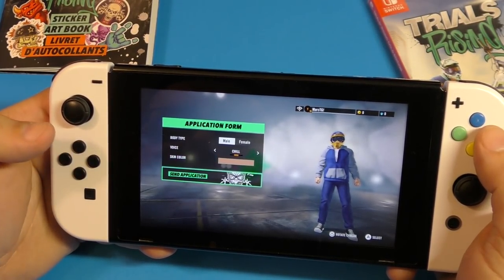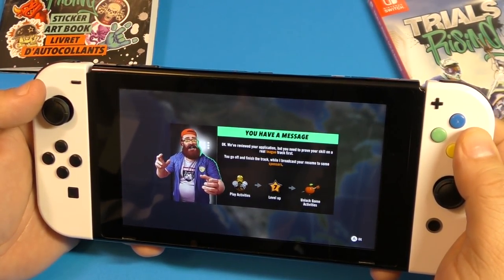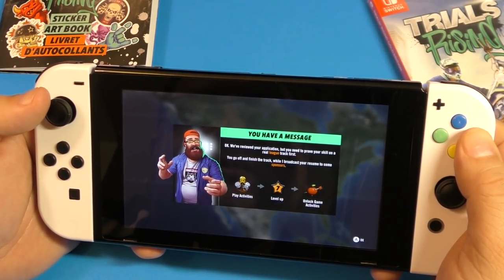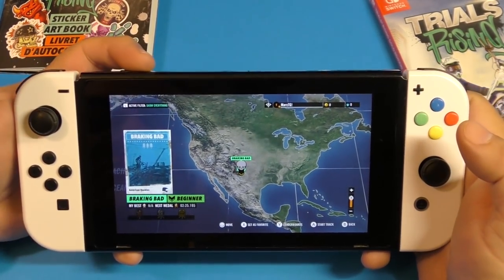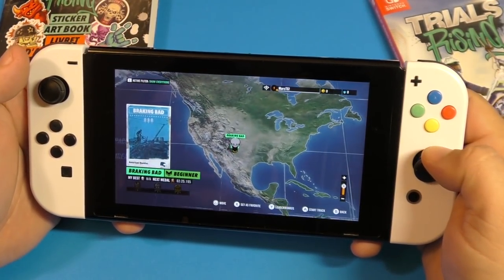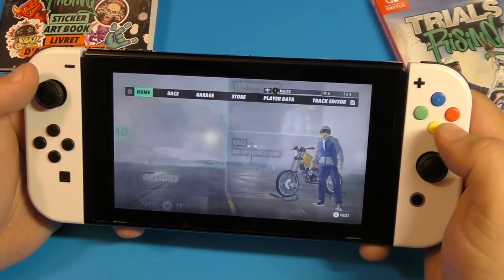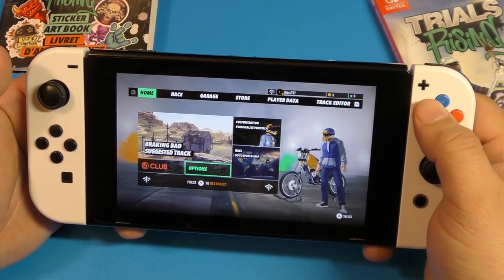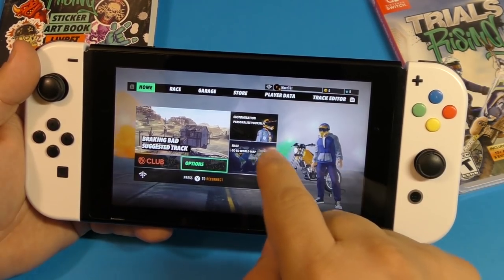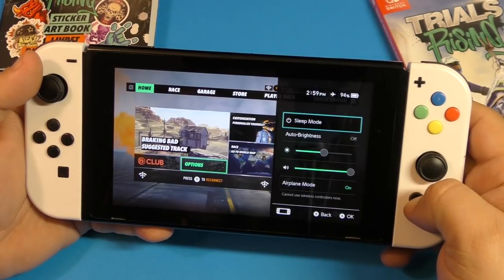I'll send the application. The game says: we received your application but you need to prove your skills on a real league track first. I turned off the background music to avoid copyright issues. Back here you can see it says reconnect to the internet — that's for saving your data and sharing online stuff. But right now we've proven the game loads offline, which I couldn't do with the demo.